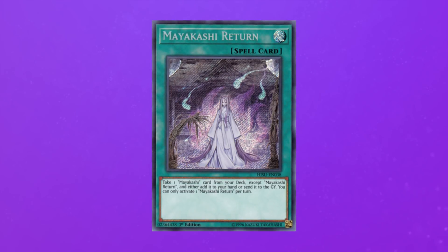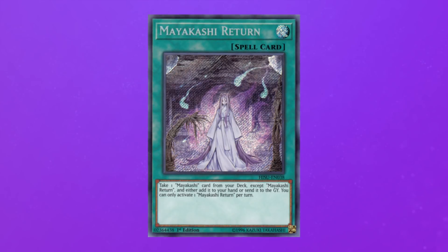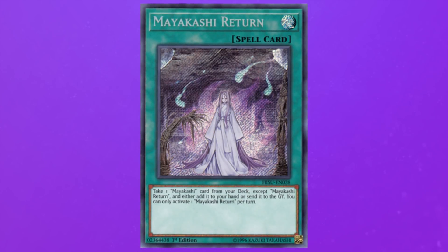This deck also has a spell for the strategy called Mayakashi Revolt. It can either send a Mayakashi from your deck to the graveyard or add a Mayakashi card from your deck to your hand. This is ridiculous — most decks would love to have a card like this in their strategy, and the fact that Mayakashi get it is absolutely amazing. However, the strategy really isn't that good overall, which we'll get to in a moment.